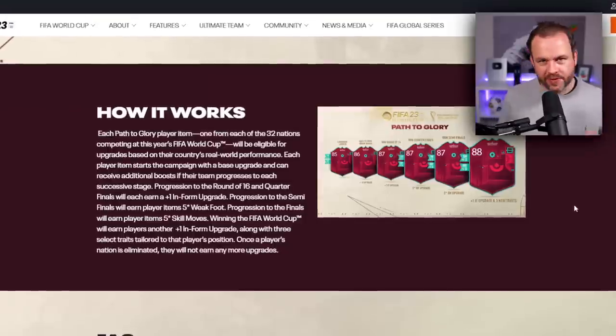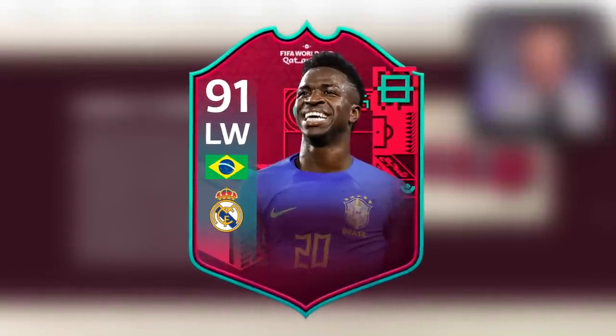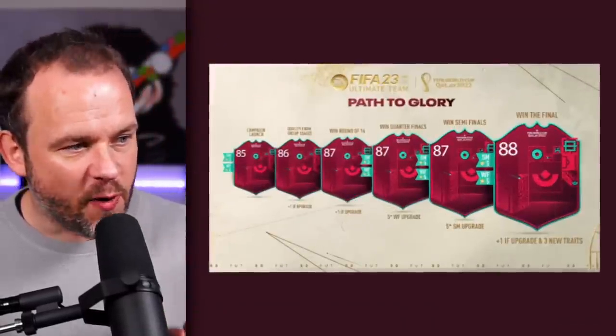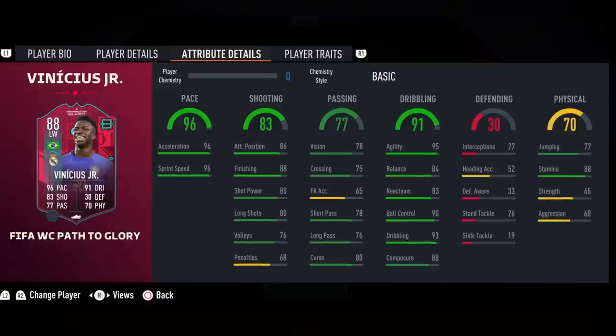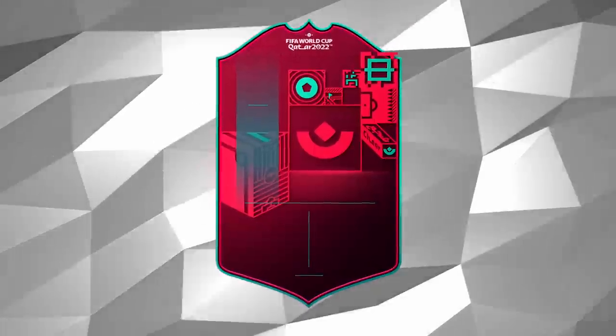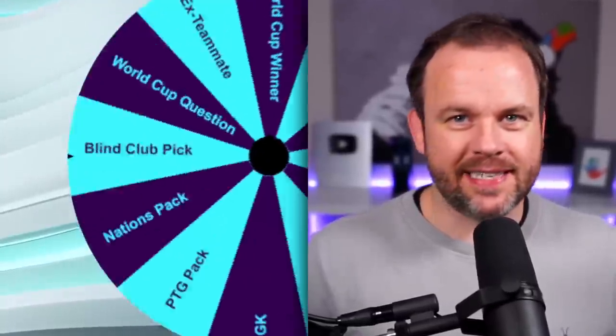This Path to Glory Vinicius card is pretty crazy. If Brazil win the World Cup, he will be 91 rated, five star, five star, with three new traits. He could be disgusting. What do you guys think of the card design? I like it. Back to the wheel — I really want to see what's in one of these special packs.